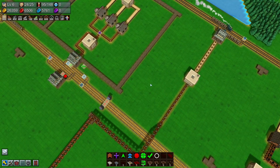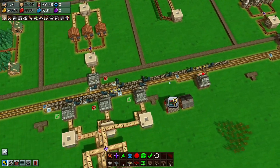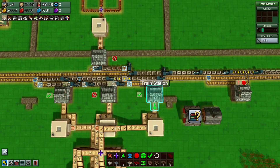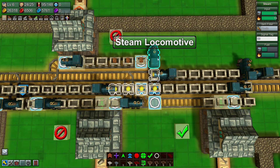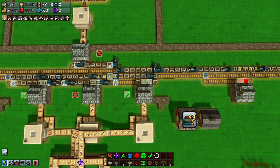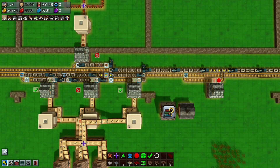We have a big problem — a major rail incident. For some bizarre reason this grain train has decided to try and go up the wrong way. I'll give you a second to have a look and see whether you can figure out what happened.